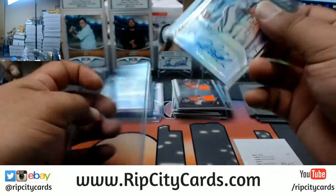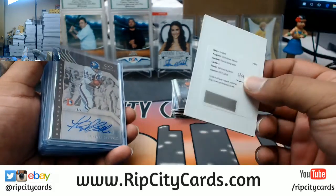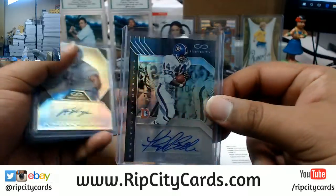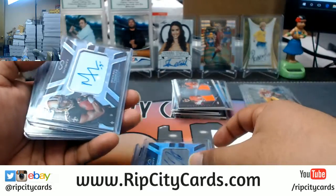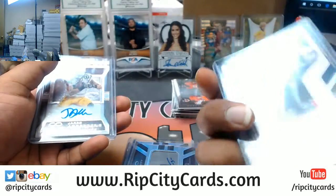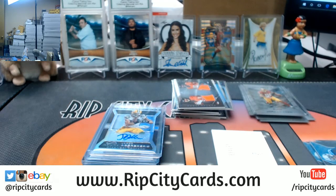And that was the break. To recap, we only recap the autos — sorry for those of you that didn't get a hit, but for those of you, congrats. Here we go: rookie auto redemption for DeForest Buckner, Niners; Floyd Little, Broncos, numbered to 88; Sean Robinson, Lions, numbered to 488; LaQuan Treadwell, Vikings, numbered to 288; Michael Thomas, Saints, numbered to 288; Cardale Jones, Bills, numbered to 288; and Jared Abrederis, Packers, numbered to 188. That was the break — 2016 Infinity Football, five boxes, break number 30, eBay style. Thank you very much.